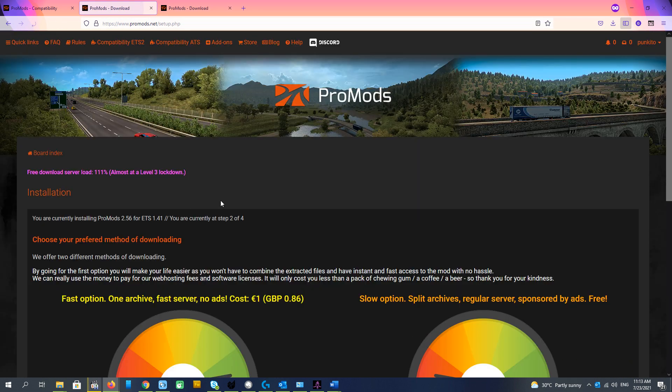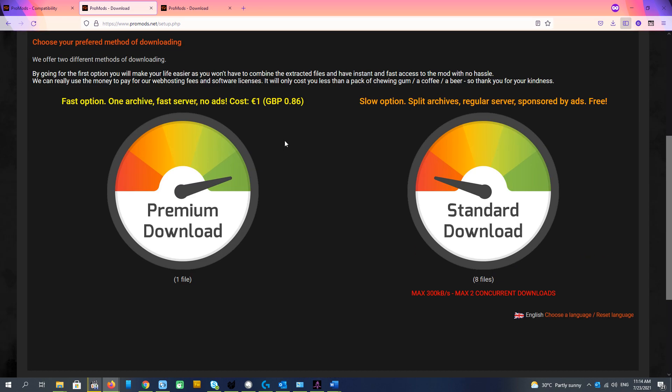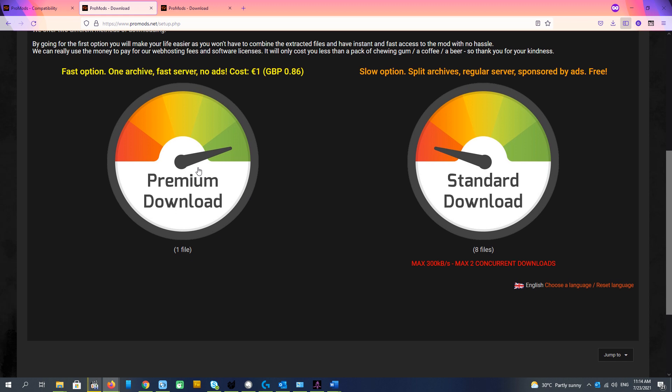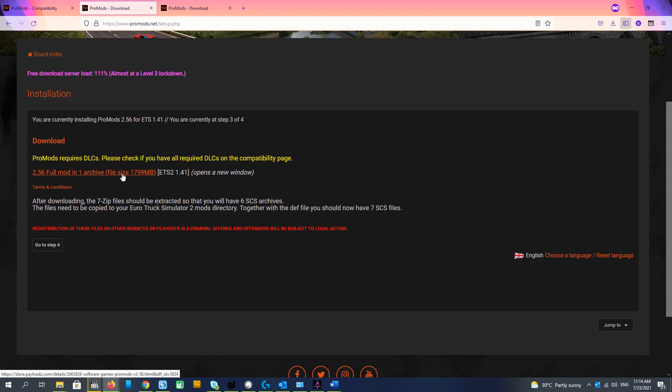Then we go to step 2. Here we have two options. The first is premium download, which is one file. It's pretty easy for 1 euro. You just pay 1 euro via PayPal and download 1.8 gigabytes, then unzip. Everything is pretty simple.